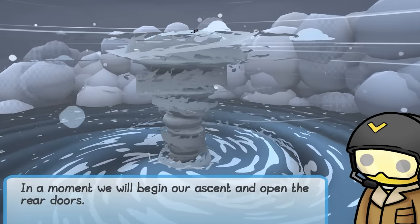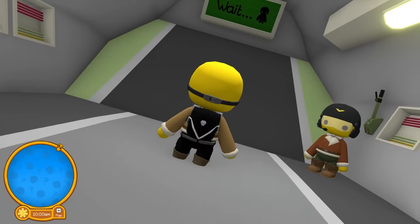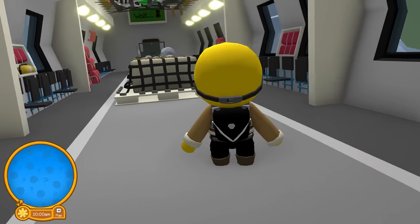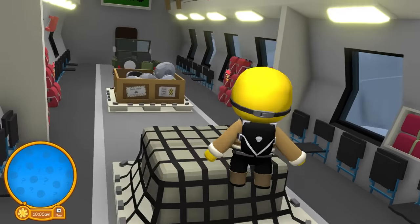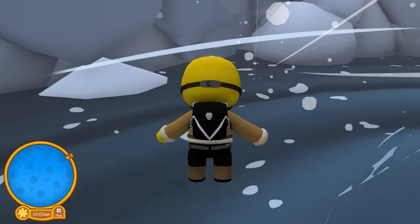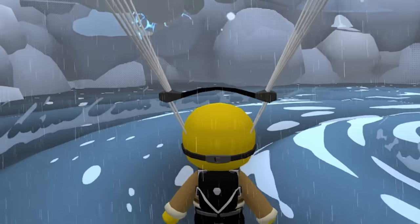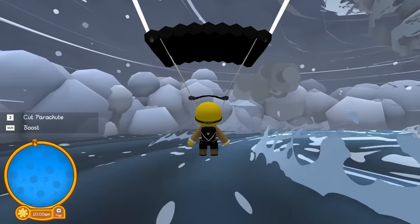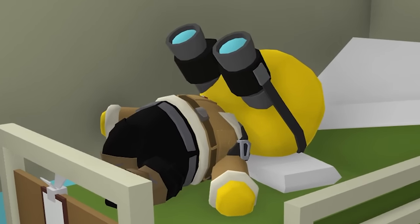'In a moment we will begin our ascent and open the rear doors.' I just want the doors to open! Okay, we are getting some vertical lift here and before you know it — boom — we're gonna jump. I'm gonna get a running start from right up here. The aircraft carrier is so far away... oh no. Mission failed — we'll get them next time. This is what happens when you don't have training.